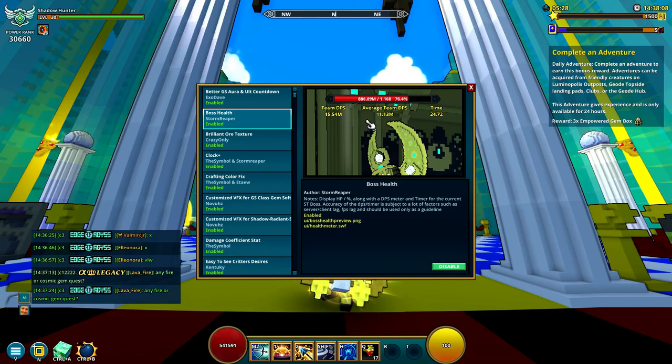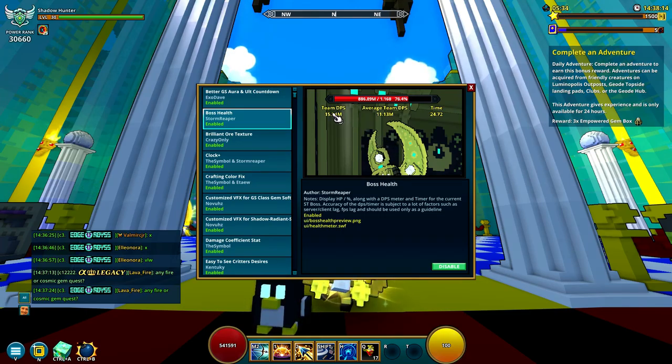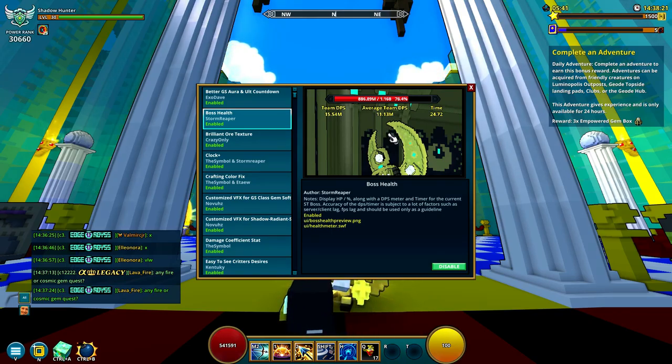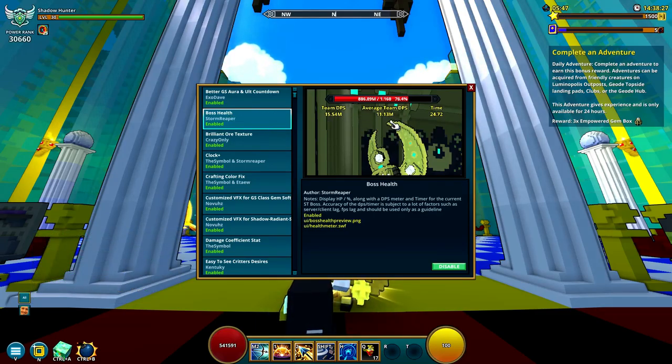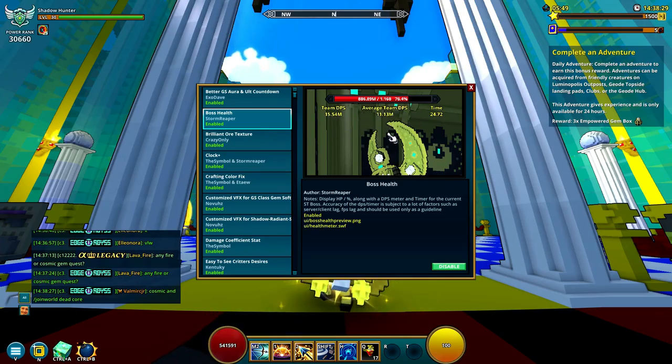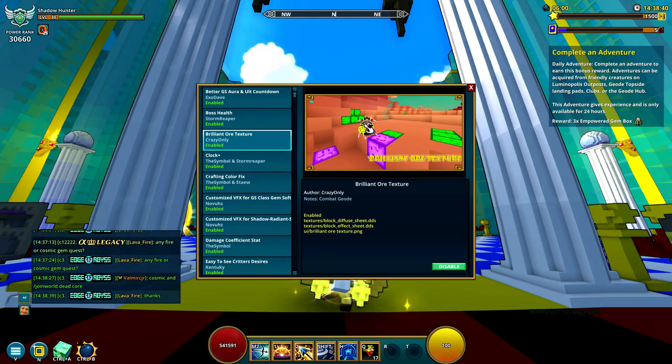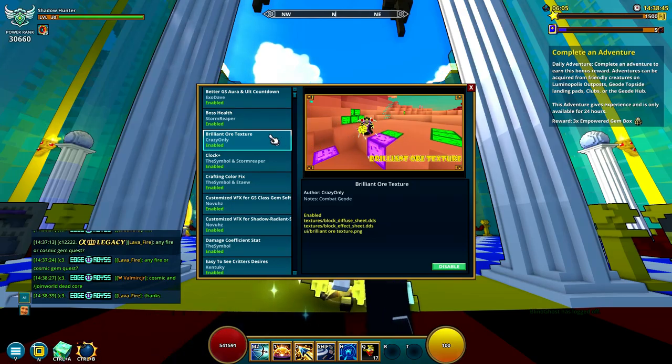The next mod is a little bit more important. It shows your team DPS, the average DPS, and a timer that also shows how much damage you're doing. If you're doing speedruns, this could be a valuable thing. Also if you're carrying people, you can see on the moon boss, for example, if you have enough DPS to burst her down before everybody dies. Boss HP display is pretty cool and I think the numbers should be a standard thing.